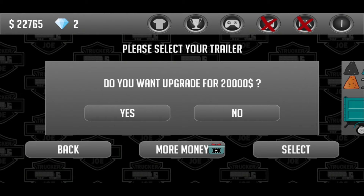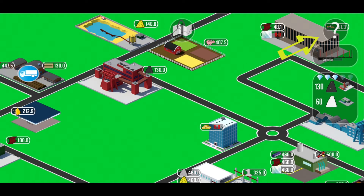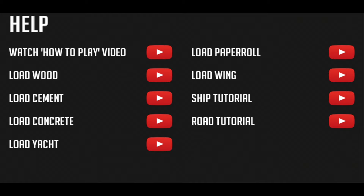Upgrade your trailer as soon as possible — the more cargo you take with you, the more money you will earn. Watch the gift videos to earn more money and upgrade the trailers faster. If you click on the question mark at the top right of the map, you can find several videos about the individual shipments. So that's it for the tutorial. I wish you have much fun with my game Trucker Joe. Bye.